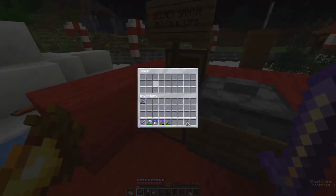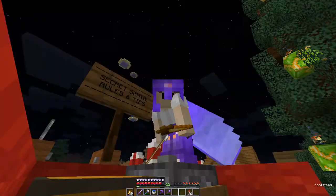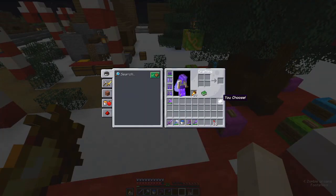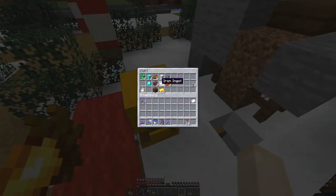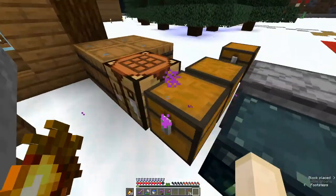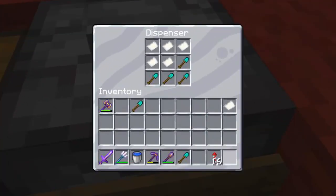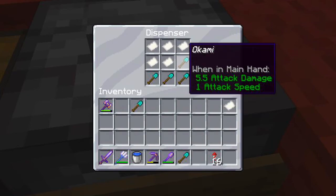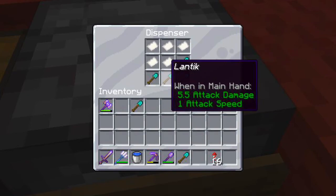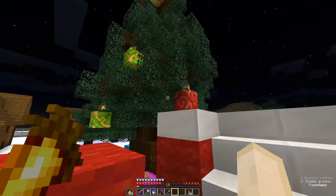Up here is Santa's sleigh and we have secret santa — there will be rules and tips in here. There are names in here like Monkey, Steve, Leon, Hazel, J. I'm going to put all the other members' names in so they can be picked for secret santa. The most active people are Steve, Monkey, me, J, Hazel, Okami, Eli, Lantic, and Martin. I'm not going to draw a name now — I'll draw one off camera and once they've got their present I can show it on camera.